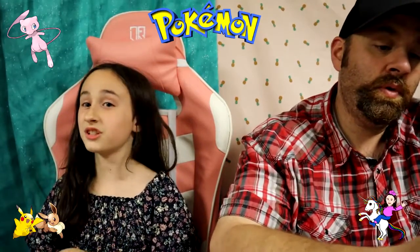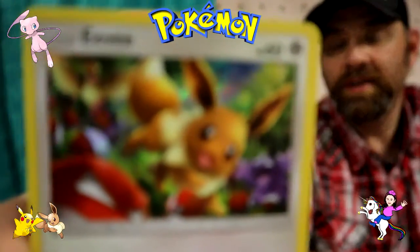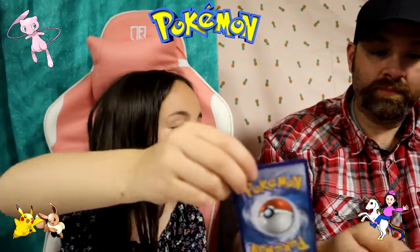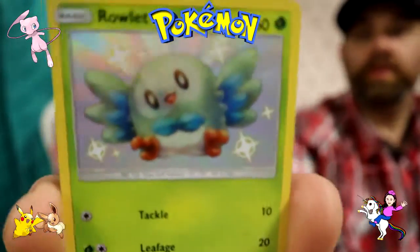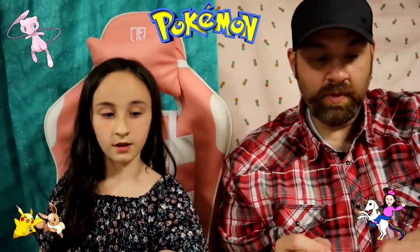We've had a lot of Pokemon boxes and we just haven't had time to open them. That's a cool Eevee right there. I got an Eevee too. I got Charmander. That's a cool Eevee. And then I got - I don't know how to say its name - Charmeleon? Charmeleon. And then I got Ralts. Does that look like full art, Daddy? No, it's just really shiny and glittery.